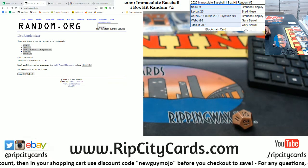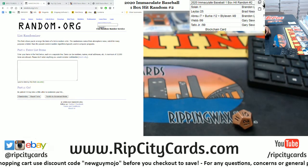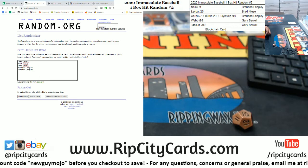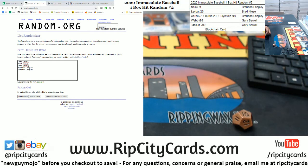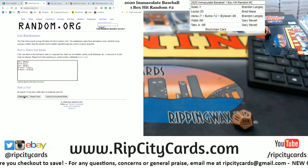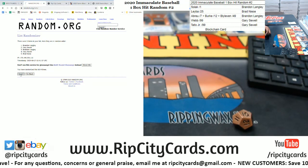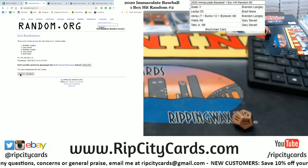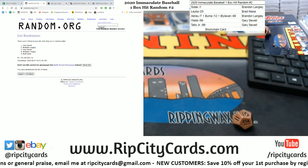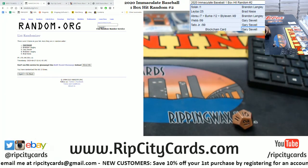So now I'm gonna do the blockchain card. I'm gonna get the original list — we're gonna go ten times, top name wins the blockchain card. So Gary, Brad, and Brandon, good luck to you. Top name gets the blockchain card in addition to their other hits. Go — ten times, here we go. Money shot, ten — good luck. Boom! Gary, congrats Gary! You'll be receiving the blockchain card in addition to your other hits.